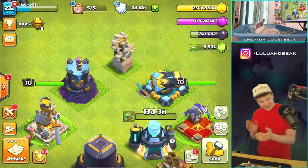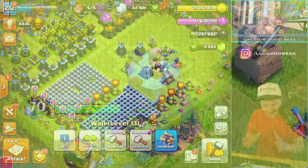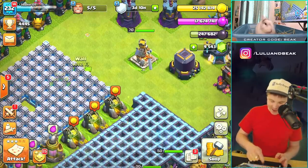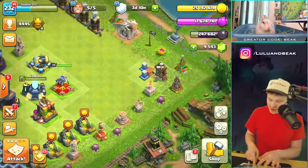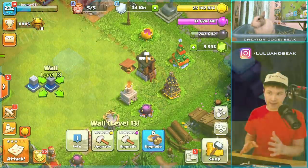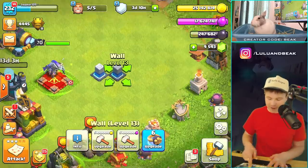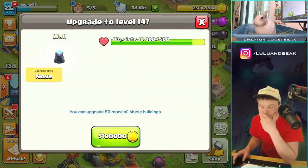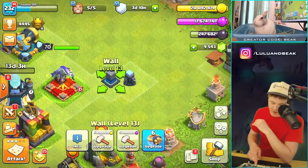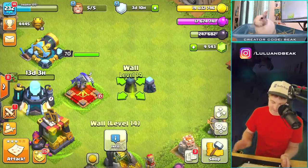Before we do any more raids, there's one more thing — let's get these walls upgraded. You guys remember these walls were level one until like a month or two ago and we finally got them up. Let's spend some gold — boom! We'll do the other ones with gold as well because we have way too much gold.